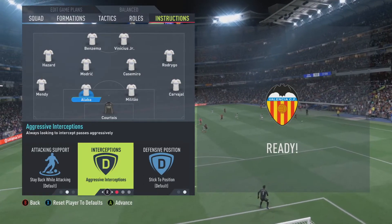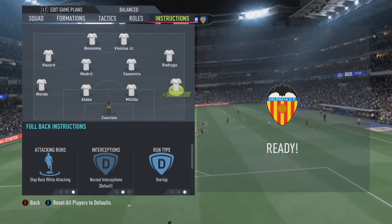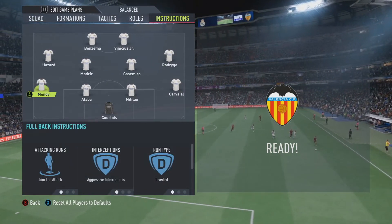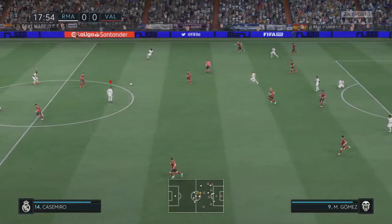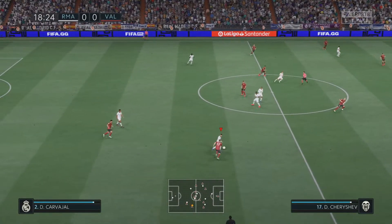For David Alaba and Militao, I have them both on stay back while attacking and aggressive interceptions, with defensive position on default stick to position. As for Dani Carvajal: attacking runs on stay back while attacking, interceptions on normal, and run type set to overlap. For the left back: attacking runs on join attack, interceptions on aggressive, and run type set to inverted.